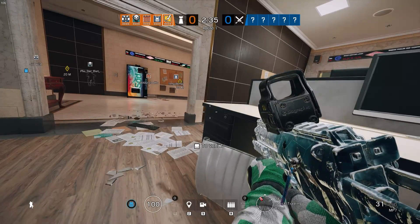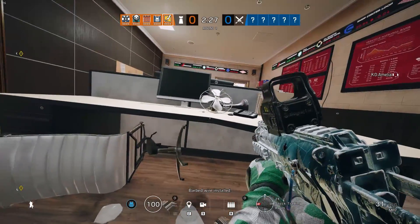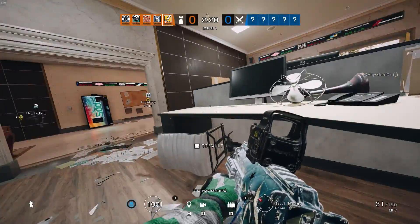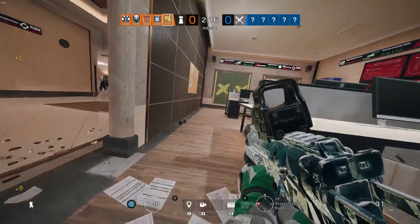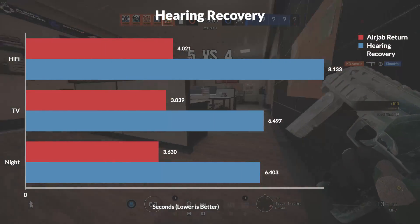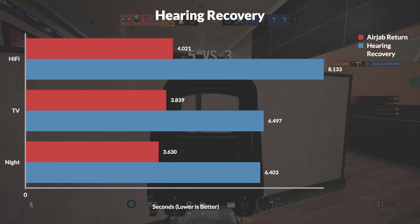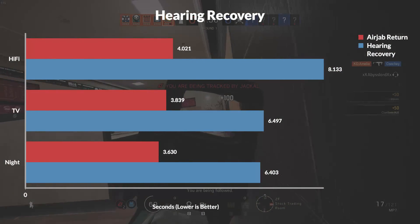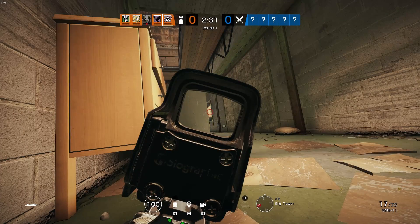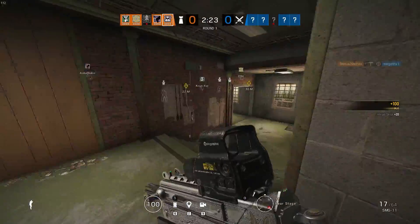Next, I tested how well you could hear the Air Jab with a loud transient event like a breach charge. Siege introduces a tinnitus effect where you lose some high-frequency hearing and get a ringing effect for a few seconds after a loud explosion. I measured how long it took for the Air Jab to be audible after the breach charge detonated, as well as how long it took for hearing to return completely to normal. Your hearing actually recovers noticeably faster with TV and Night mode — it takes a second and a half longer to fully recover in Hi-Fi mode. TV mode is about 200ms slower than Night mode, and Hi-Fi about 200ms slower than that.